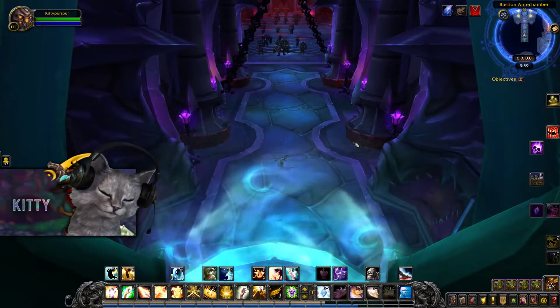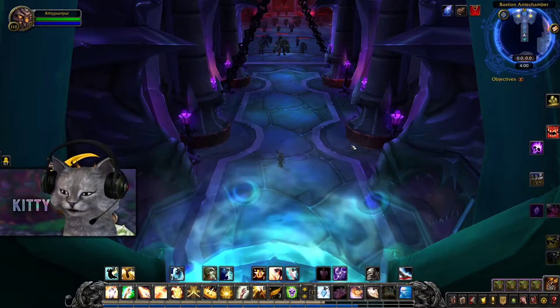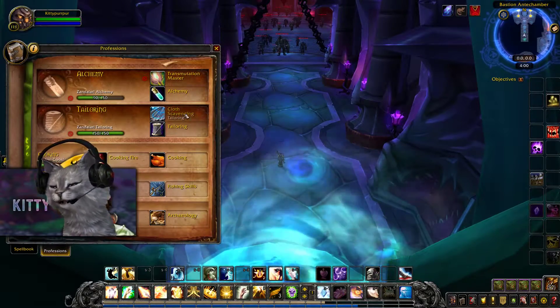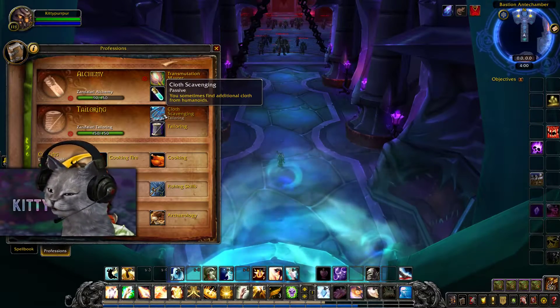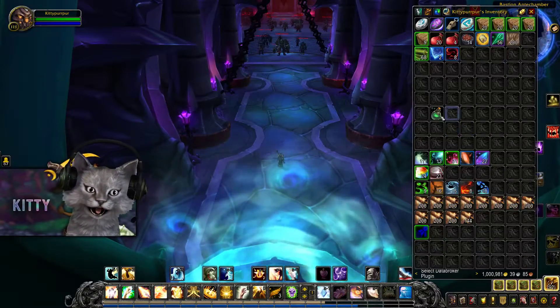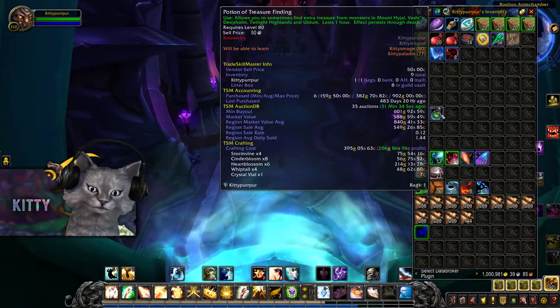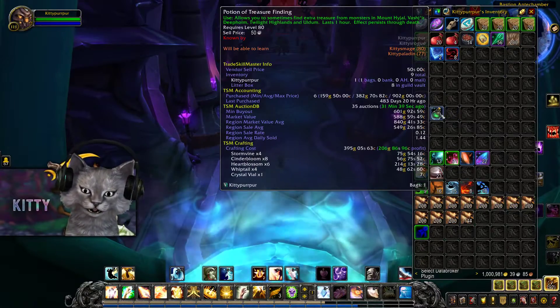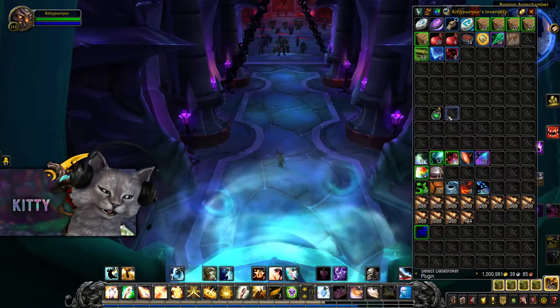There are a few prerequisites you need to have. First, you should probably do this on a tailor, because you get cloth scavenging which gives you additional cloth from humanoids. You also want to make sure you bring a Potion of Treasure Finding. If you're an alchemist you can make one with 4 Stormvine, 8 Cinderbloom, 8 Heartblossom, and 4 Whiptail — or just buy them on your server depending on price.